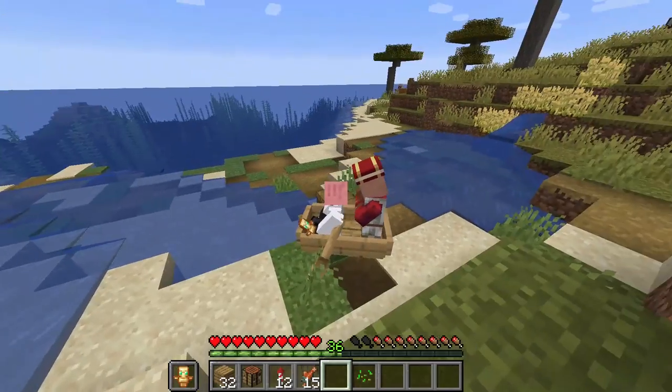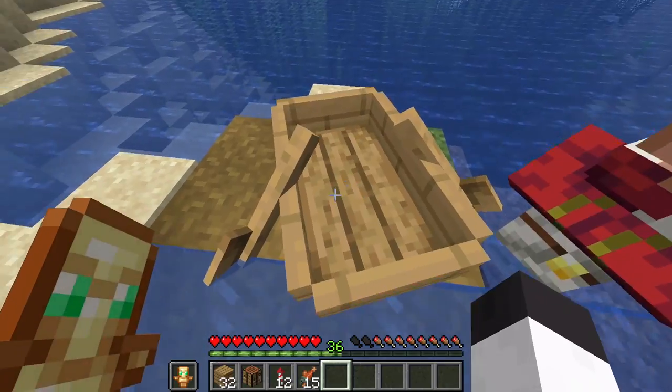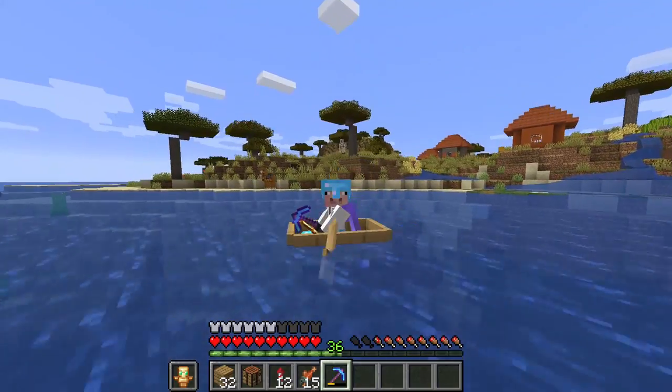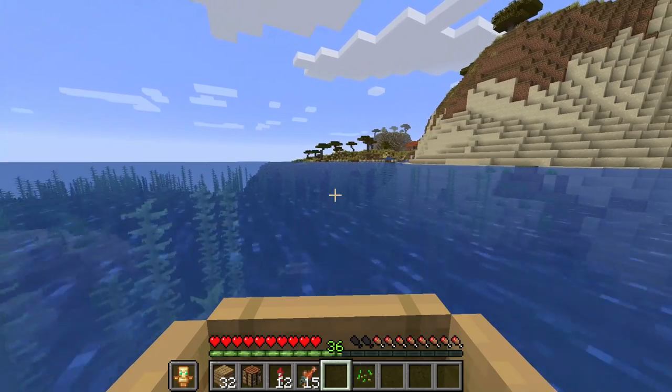But how does the boat perform in-game? We know it floats, but how much weight does it have to hold? How fast can it go? How stable is it? Before we can design a challenge that'll accurately test our life-sized boat, we need to know what it's capable of in Minecraft. And for that, I had to do a little bit of research.